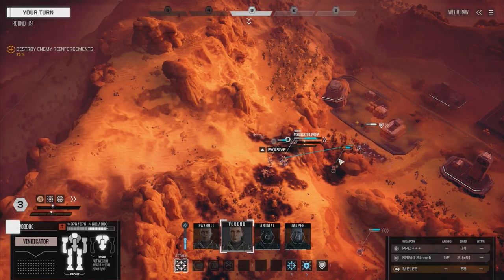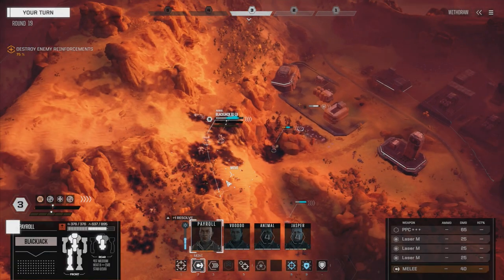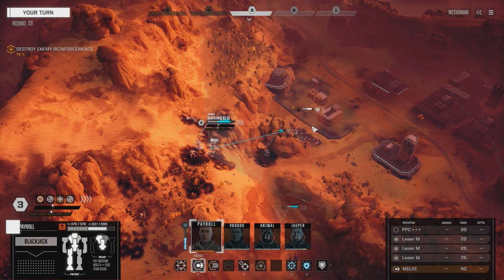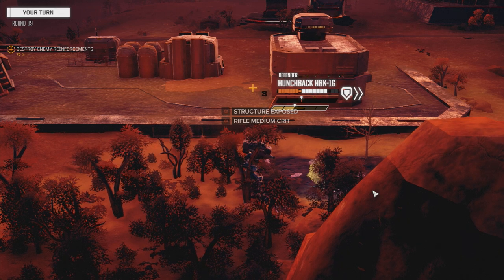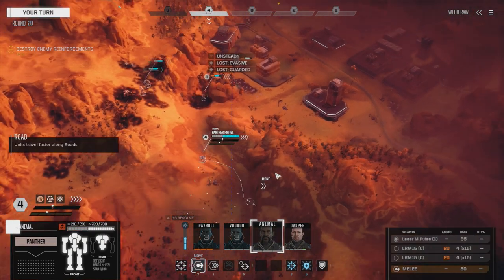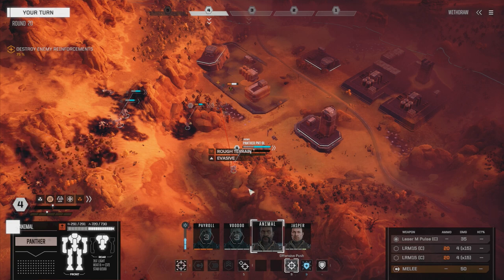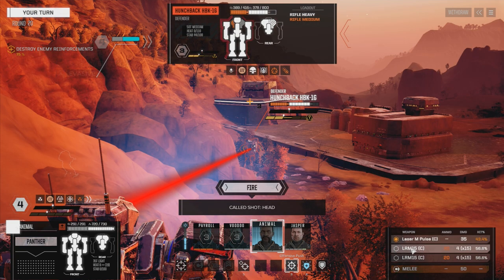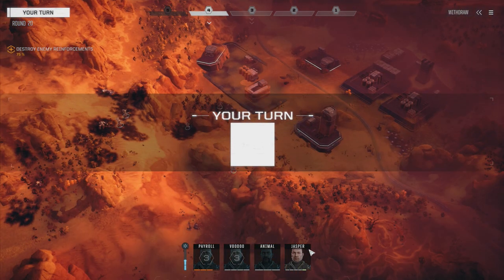Let's just move forward and engage - let's try and kill this guy as fast as we can now. Payroll moving forward, just going to fire. Medium rifle crit - unsteady. Let's move Animal up here - 84% chance. We're going to do an offensive push, fire on this guy, shoot his head. We're going to fire the LRMs and finish up all our ammo. No head hit but he's still stable - I'm out of long-range missiles.